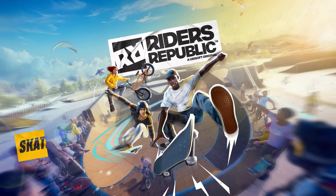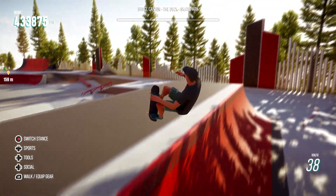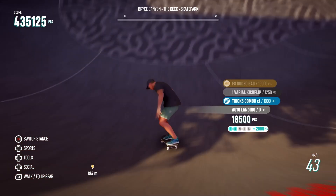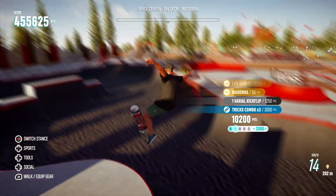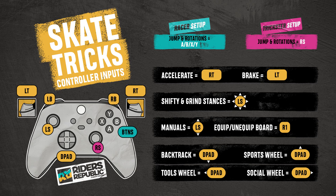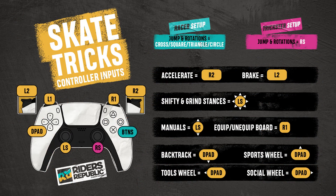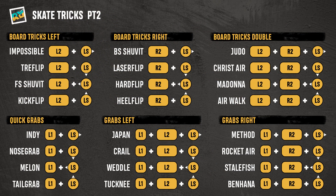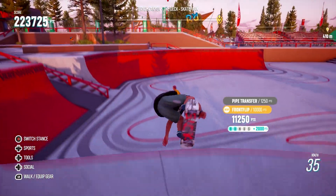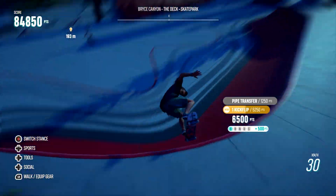Ready? Let's go! Skateboarding offers the most creative and expansive set of tricks of all sports in the Republic, so we've decided to add another layer to the controls — no compromises. In addition to using the triggers, you now have an entire set of trick combinations using the bumper. We've categorized them, making it easy to find the tricks you want to execute. Using the left bumper alone or with triggers launches different grabs, while triggers alone are focused on board flips.